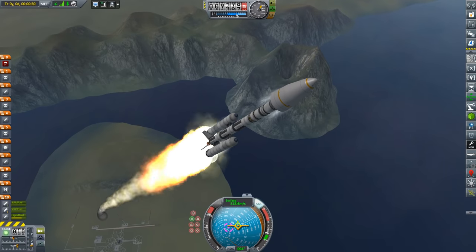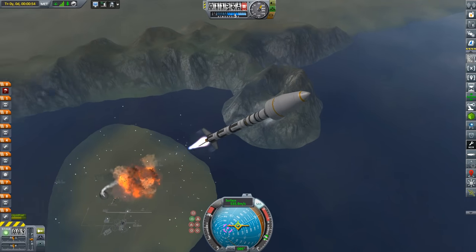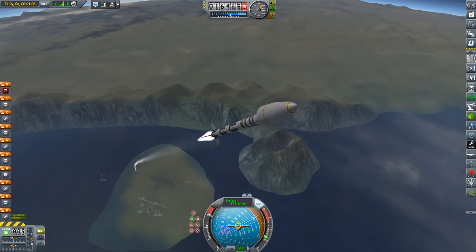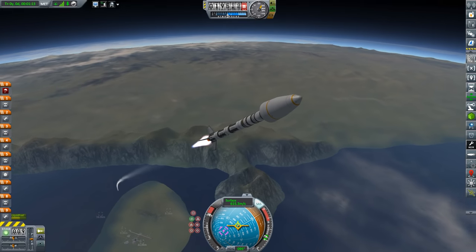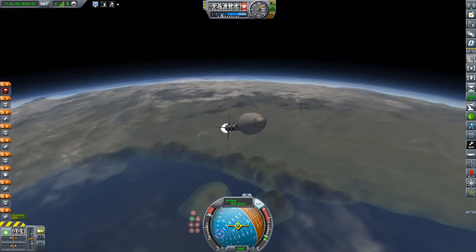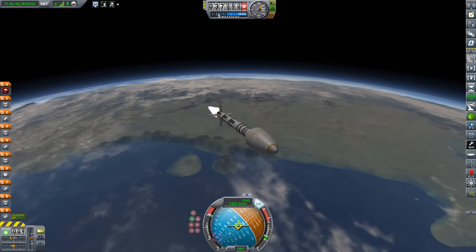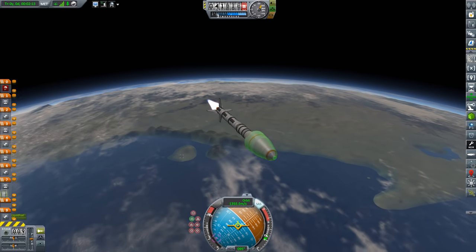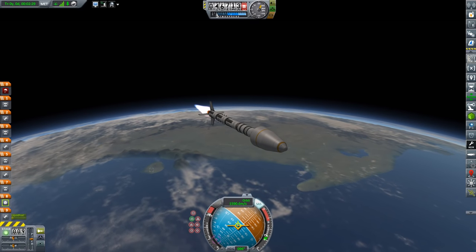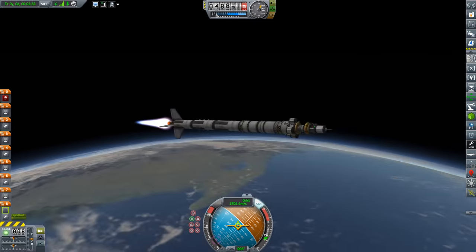Those external boosters get us up to speed — about 500 meters per second. They eject cleanly, rather crashing back into each other, and the core stage is using one of those LVT-45 liquid fuel rockets with gimbaling. It doesn't get huge acceleration at this point, but it is already going high enough, fast enough, and sideways enough that it can continue its rise into orbit safely. The bosses have specified that I need to land in three different biomes, get that fancy materials data, and return to Kerbin with it — that's why this vehicle is designed the way it is.